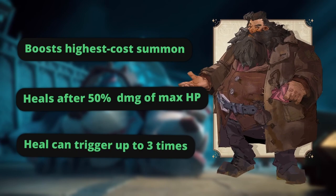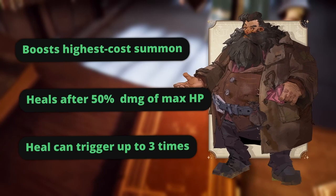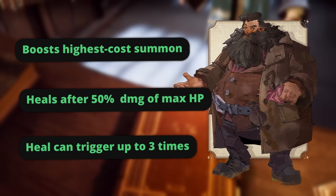That's where our Echo comes into play. Hagrid boosts the attack speed of the highest cost card in our deck, which happens to be Pietotum Locomotor. Additionally, Hagrid will heal the stone giants every time they receive damage equal to 50% of their maximum HP. This healing effect can trigger up to three times. If we can keep them alive long enough, Hagrid will demonstrate his full potential and deliver maximum value.